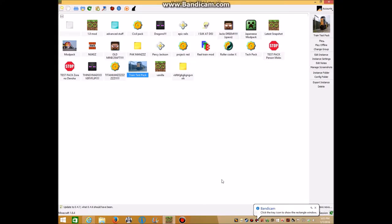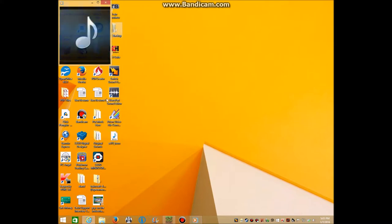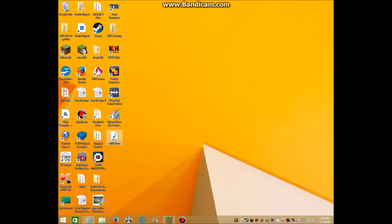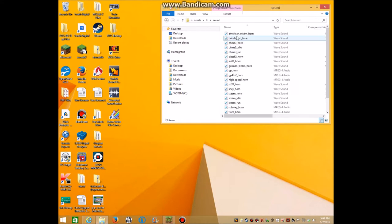As you can now see, we are on my desktop. These files have now appeared. We're going into Train Craft Experimental - that's now what it's called - and you can see that these are now wave sounds.